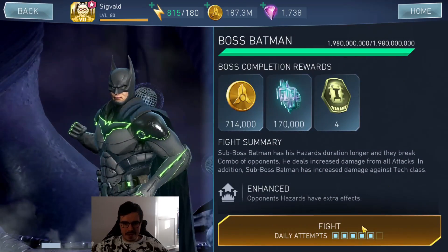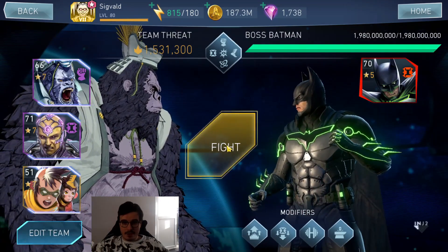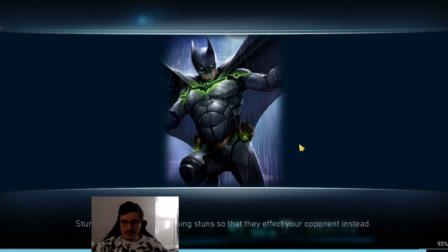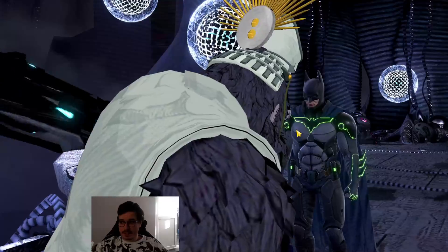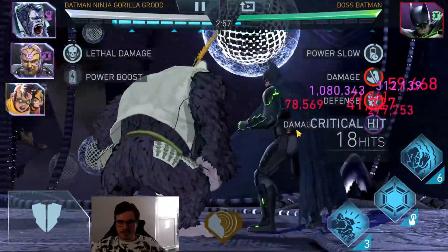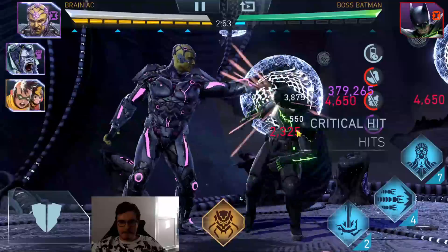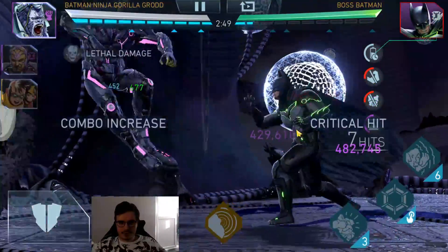We're going to start off by killing Batman with the Grodd Batman Ninja Team, because this is a team that guarantees me 2 billion damage if used in a convenient situation. I can't use him against Captain Cold because he's going to be lethal immune, and I can't use him against Aquaman because that's an inconvenient fight. Also against Mr. Freeze would be kind of inconvenient.